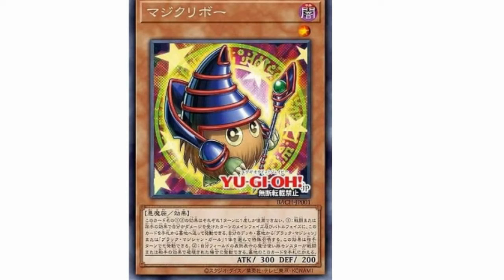The next card is Magic Karibo. During the main phase or the battle phase, if you receive damage by battle or your opponent's card effect — quick effect — you can send this from the hand or the graveyard and special summon a Dark Magician or Dark Magician Girl. And its second effect is that if a face-up Spellcaster you control is destroyed by battle or by your opponent's card effect, you can add this card from your graveyard to your hand. Totally OP.